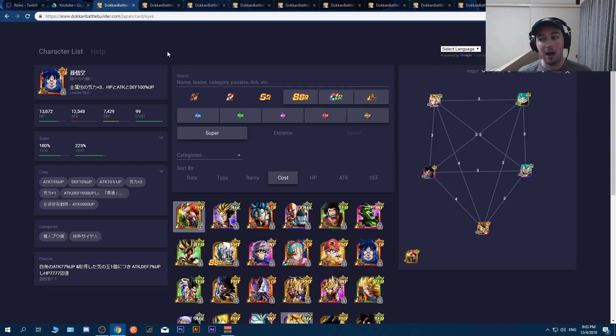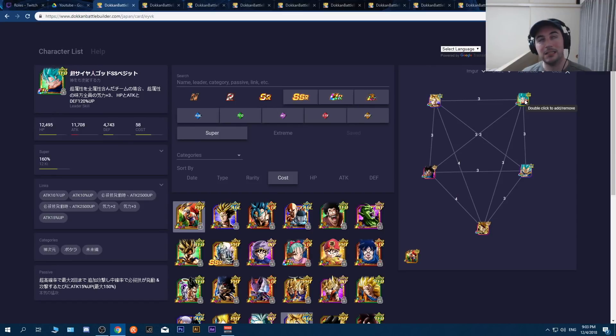This comes down heavily to what you personally have. Obviously, Tech Vegeto Blue is the one the game wants you to bring — his 120% rainbow leader skill is great. However, Tech Vegeto Blue takes a while to get going; his defense and attack skyrocket after six or seven turns of super attacks. Since Super Battle Road hits you like a truck, he's not the best to bring. If you have to use him, keep him off rotation.